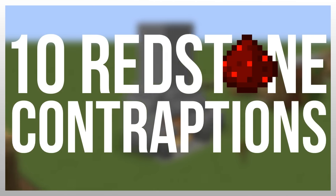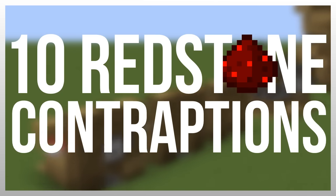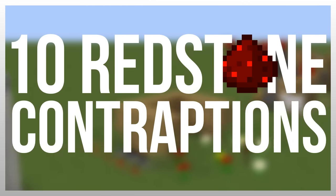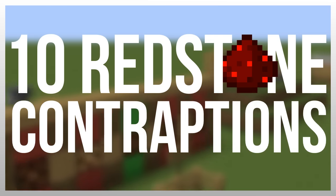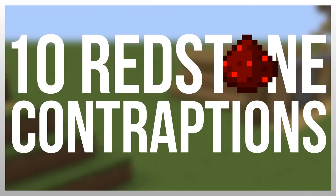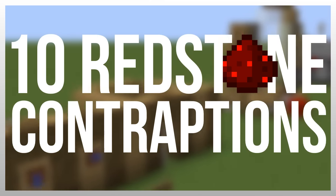Hey guys, it's MrCrayfish and welcome back. Today we're going to go over 10 redstone contraptions that you need to build in your world. Some of the types of contraptions I've included are mini games, storage solutions, and doors. Before we start, I'll let you know that there are tutorials for every single contraption in this video, so if you see something you like there'll be a link in the description.